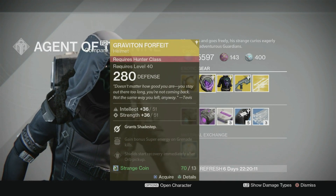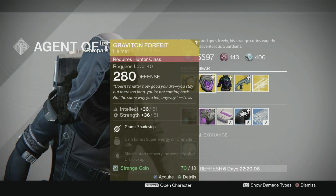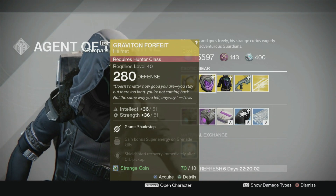Next up is the Graviton Forfeit. This is of course for the Hunter class. Fully upgraded 51 Intellect and 51 Strength, and the main perk is Grant's Shade Step.